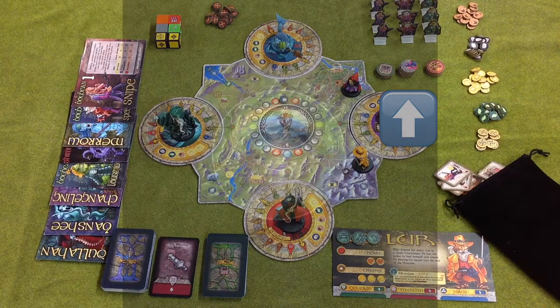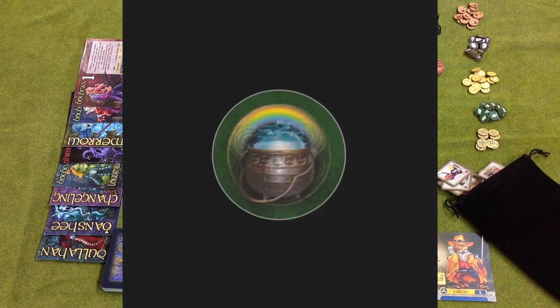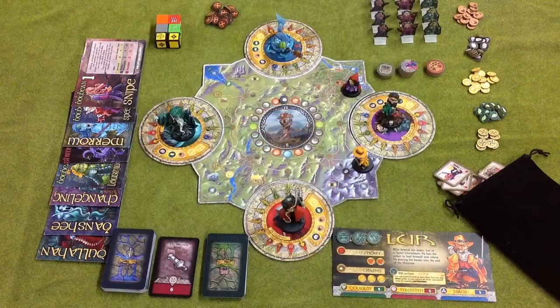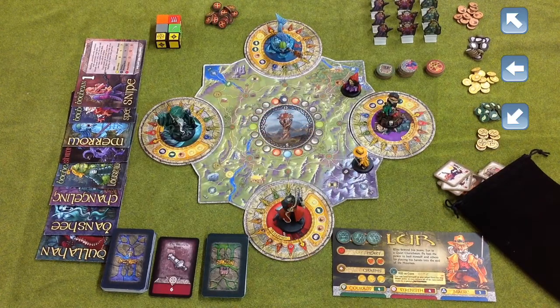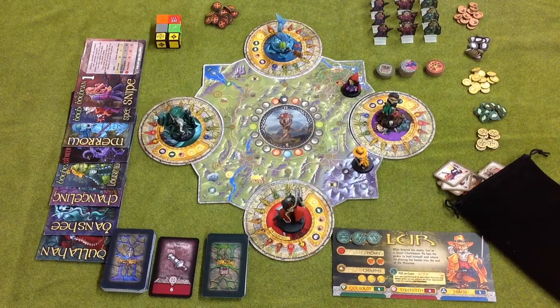We have three different types of tokens which you'll encounter and make use of through the game. We have the little pile of resource or charm tokens — these are particularly important as these are the items the heroes will be trying to gather as they make their way around the board. They will use various quantities of these to lock down the nightmare discs and entrap the nightmare creatures before they can wreak havoc on the world of the real.